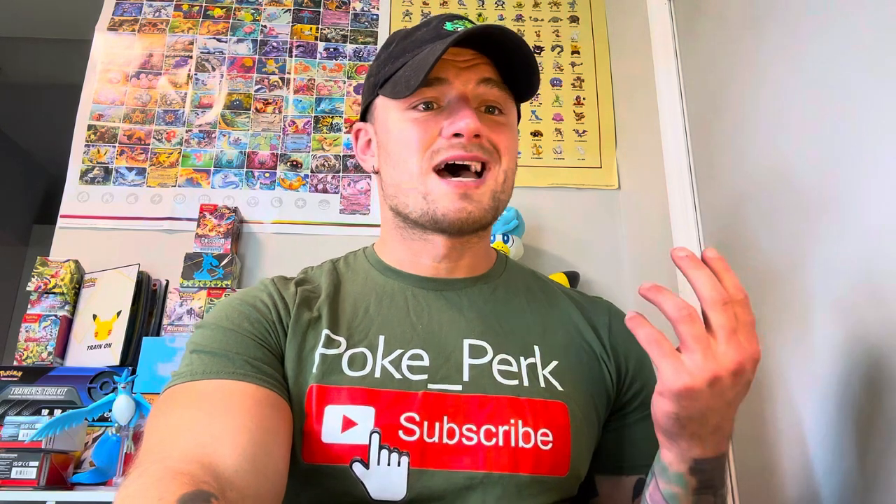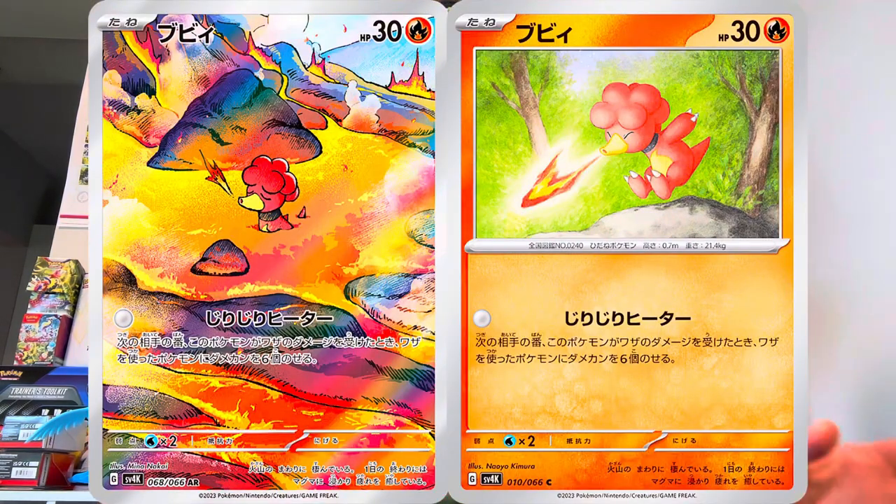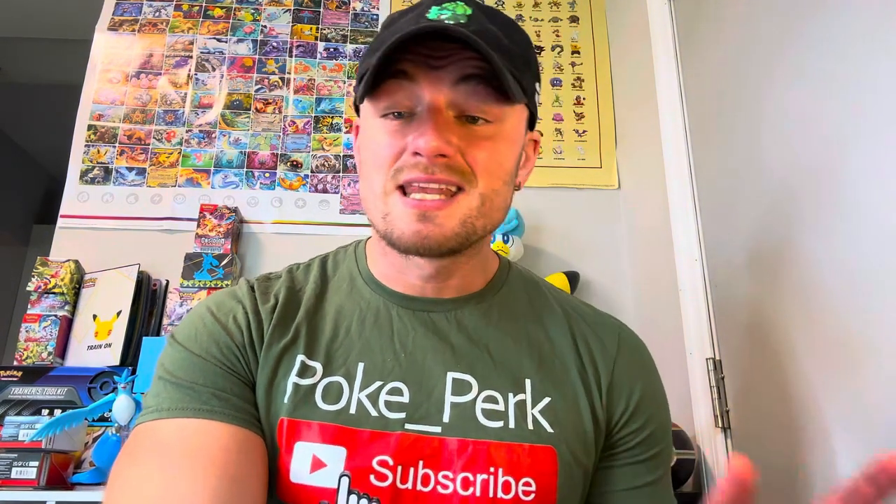Next up we have Magby — the baby Pokemon, baby Magmar — and it's looking awesome. We have the regular with 30 HP, and we have the illustration rare, which is going crazy. This artwork goes in. I'm loving it. I need to cop this set. Maybe I'll win another giveaway — who knows?